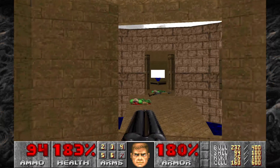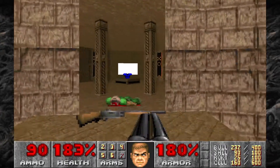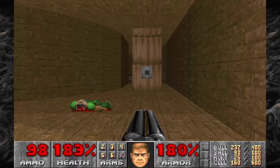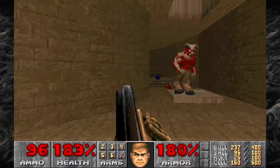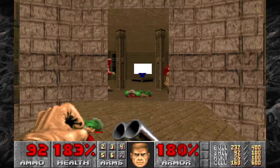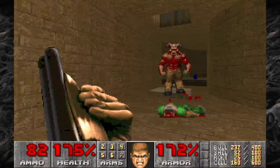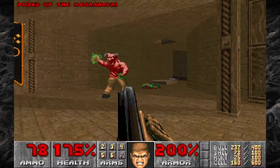So first off, we're going to move forward. We've got two chaingunners, one on either side there, and then we're going to walk forward. We've got some mega armor there, and two pillars with switches. When you hit either of those switches, they're going to drop down, and there's going to be a baron come down from both. So get ready to take them out. A good way to do it — just come in here and you can kind of funnel them in, avoid their projectiles a lot easier here. Once one's down, we can take care of the second one pretty easy. Grab that mega armor.